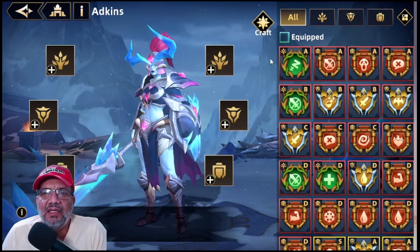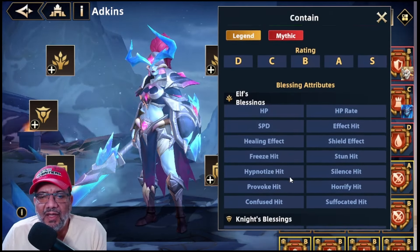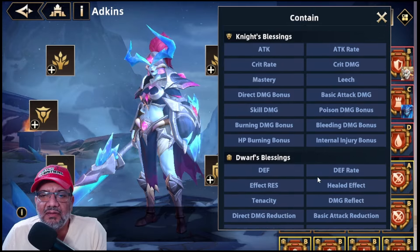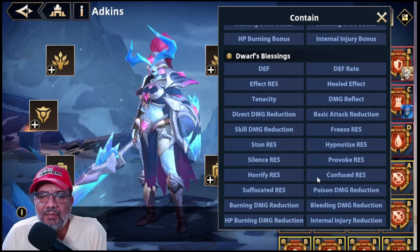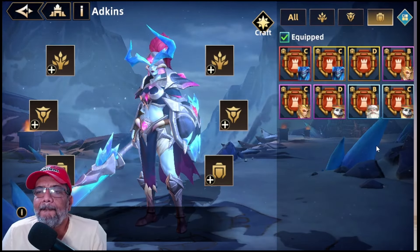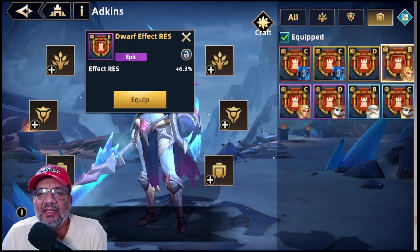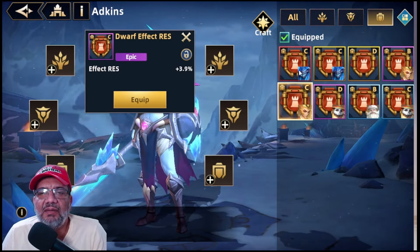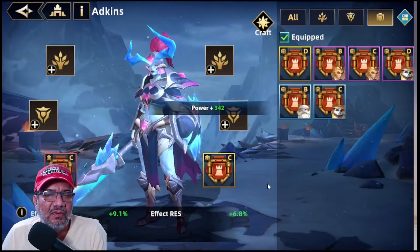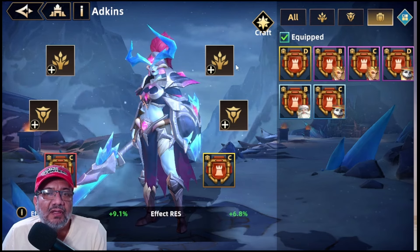Vamos a ver de una vez bendiciones. Vamos a buscar aquí que es la que nos interesa equipar, vamos a buscar effect resistance. Así es que empezamos a meterle todo lo que podamos sacar de ahí. Se me perdió effect resistance, estoy viendo dónde está. Aquí está. Esto tiene 9.1, este tiene 6.8, este tiene 3, 6.3. Creo que no voy a conseguir nada mejor que esto. Equipamos y equipamos.